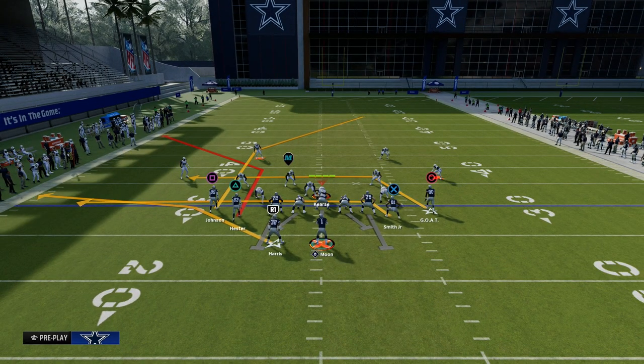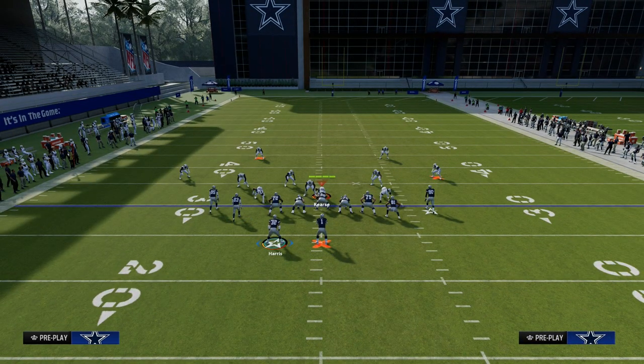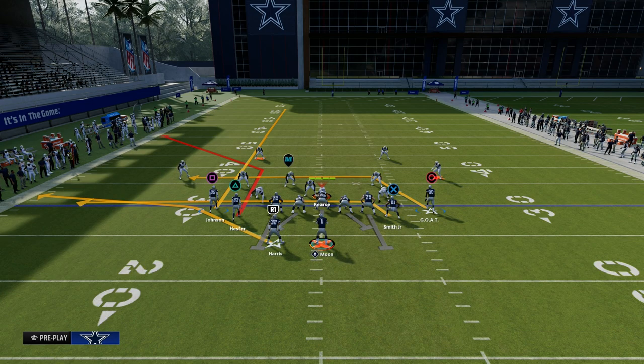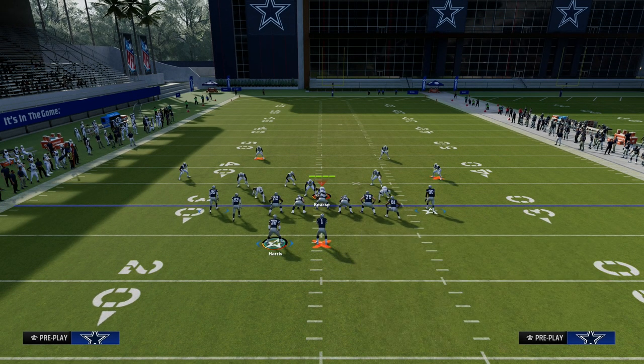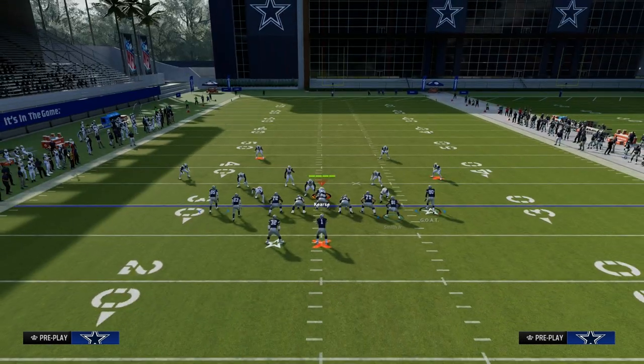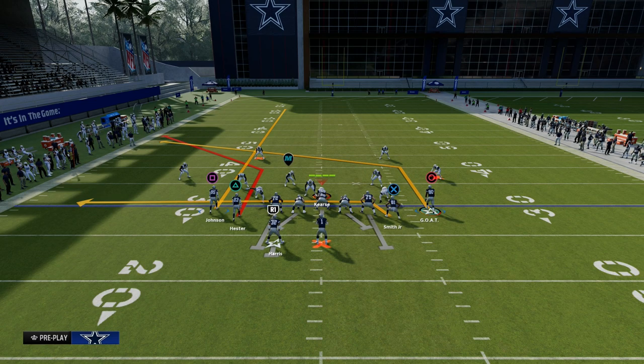This play is really effective for a lot of different reasons. What we're going to do here is streak the left-side receiver, then block the running back for extra pass protection. And then because we have Slot Apprentice, I'm going to put the right-side receiver on a post route — a Slot Apprentice post.